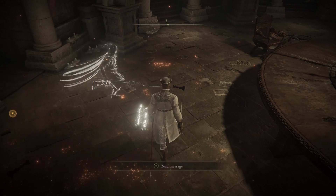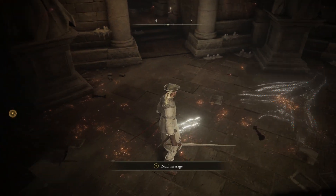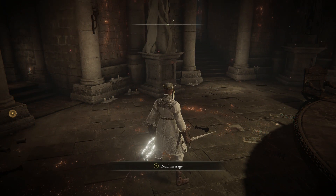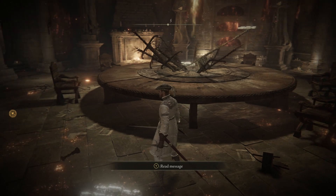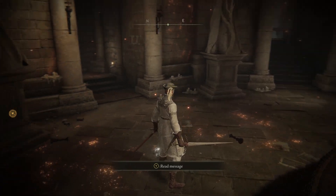We're going to go through all five best thrusting swords in the game and I'll give you their damage stats, defensive stats, where to find them, and any special abilities they have. These are all measured with things being equal — stats are maxed out and all swords are at plus 25 — so none of these are inaccurate comparisons to each other.